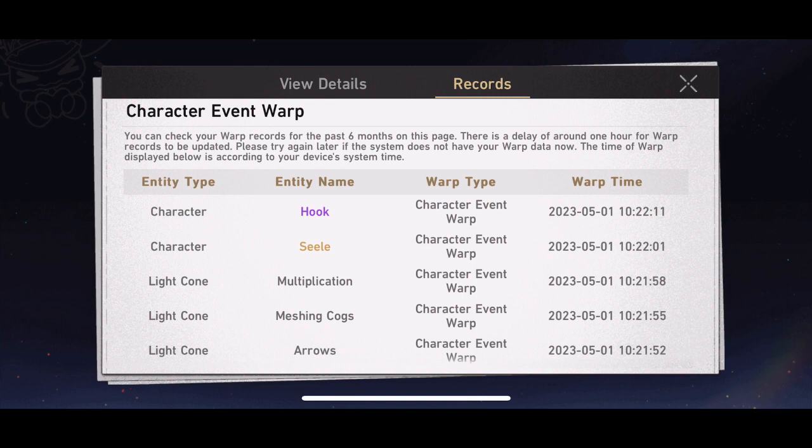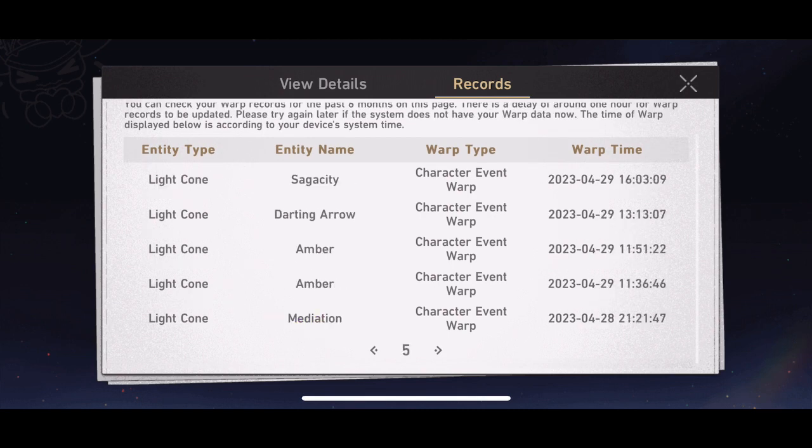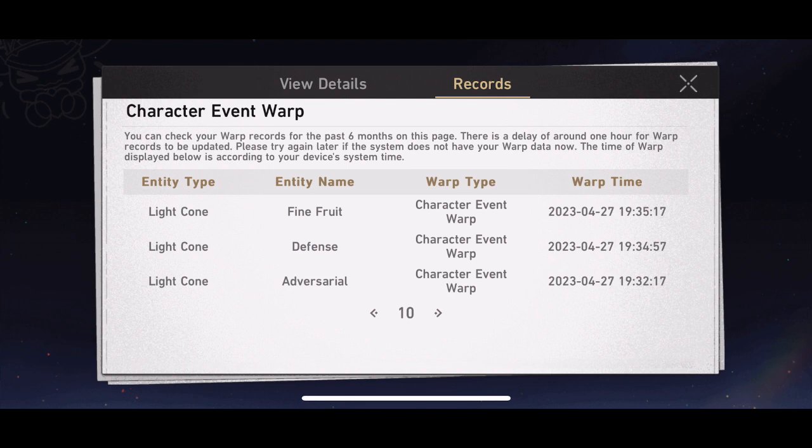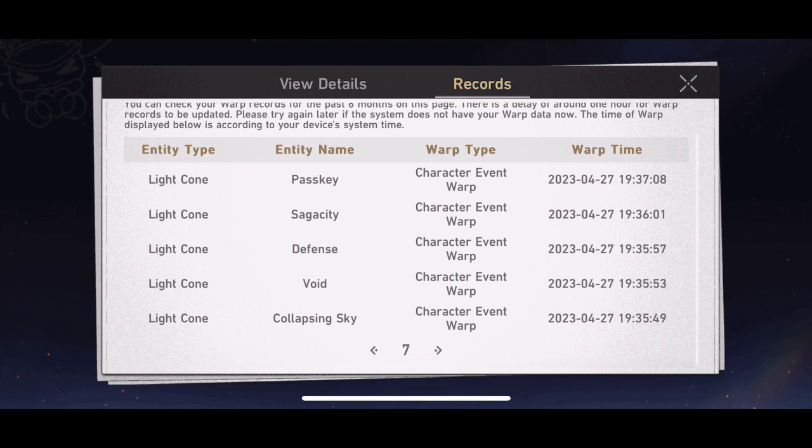A final mention on how pulling multiple five-stars works. If I had pulled a different five-star instead of Seele, I would have reset my counter and then had a guaranteed chance to get Seele next. Because I pulled Seele first, my next five-star pull will be the 50-50, not a guaranteed. The moment you pull the featured character, the next five-star you get will always be the 50-50 chance — so if you get two featured five-stars in a row, you've used both your guaranteed and your 50-50.